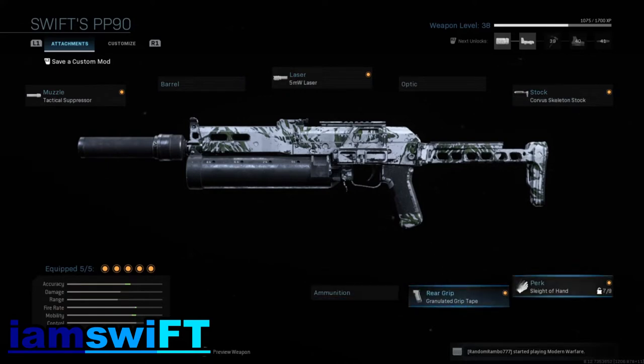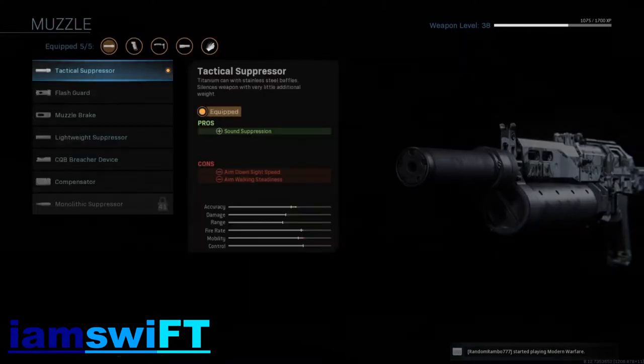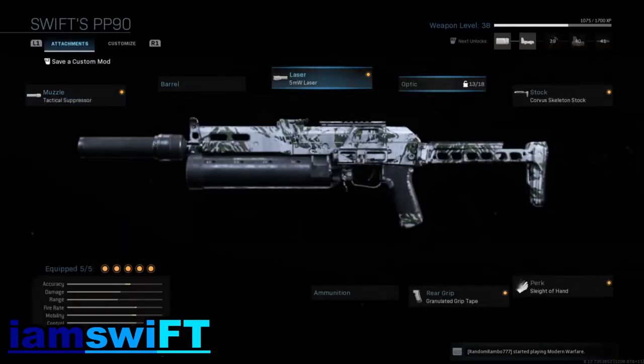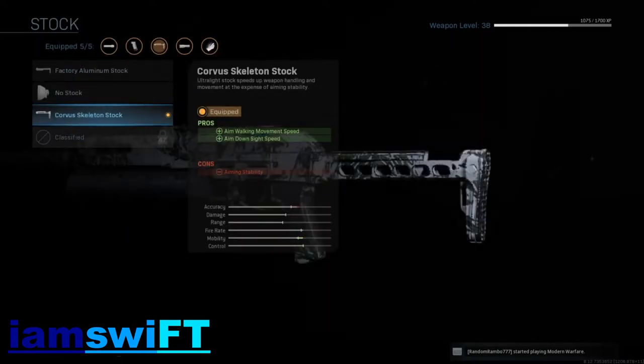I pretty much use very simple attachments — it doesn't really need too much done to it, it's already a very balanced and very good SMG off the start. I like to use the tactical suppressor pretty much because I don't really like people hearing my bullets or having any type of sound direction as to where I am. It does have a con for aim down sight speed.